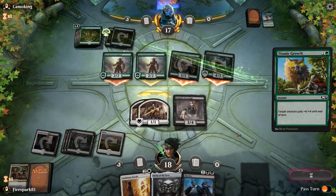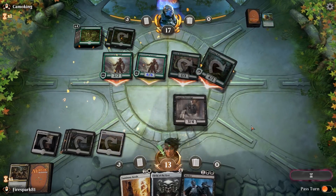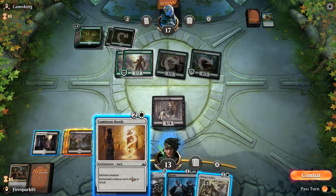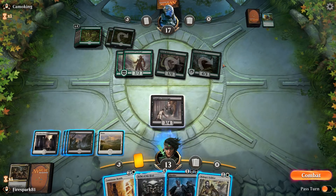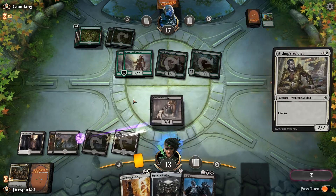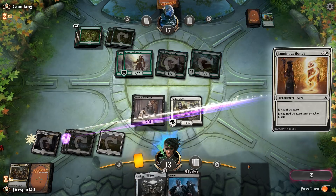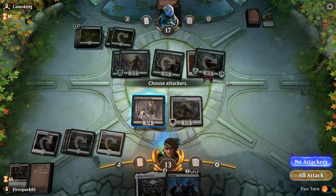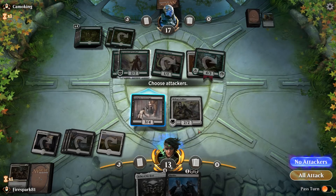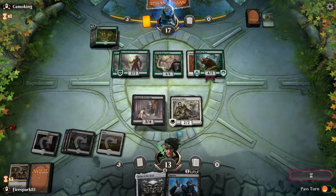Instead of casting this, our best bet is to shut this guy down and then cast our Bishop's Soldier. We drop the Bishop's Soldier and then slap Luminous Bonds on the old boar, because I'd rather just block one and trade. I'm not too worried about my life — I'm willing to let it go low because I know I can get it back once I cast Helm of the Host.